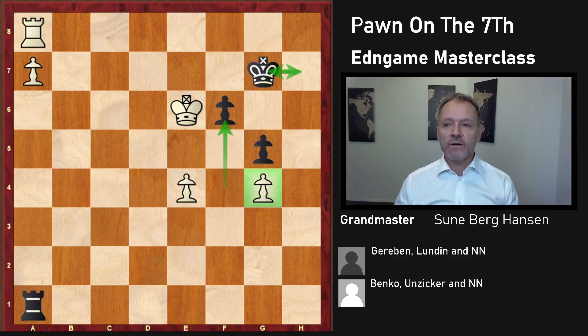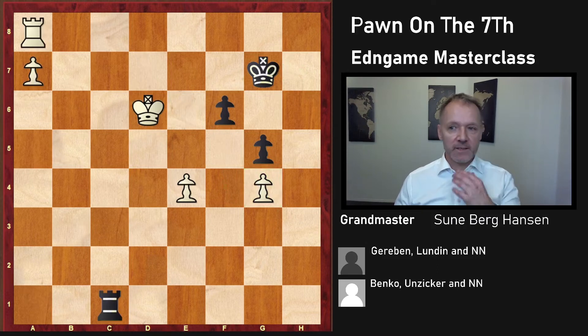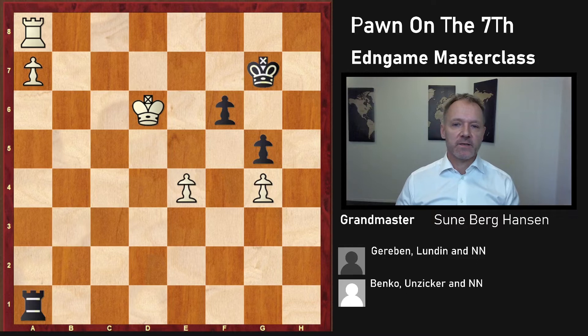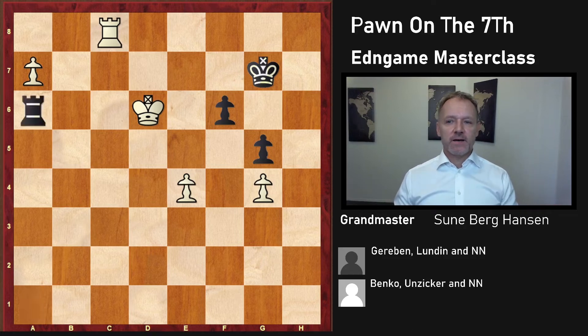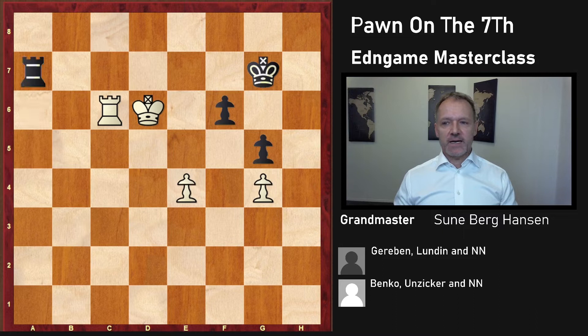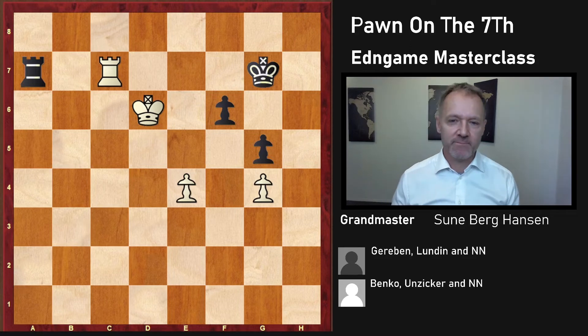This is a draw if you give a check here and go back. But in this position, Garibin played this move, and that's a big mistake. Because after this exclamation mark move - a great move giving up the pawn - you give a check here, and this move transposes into a king and pawn ending.